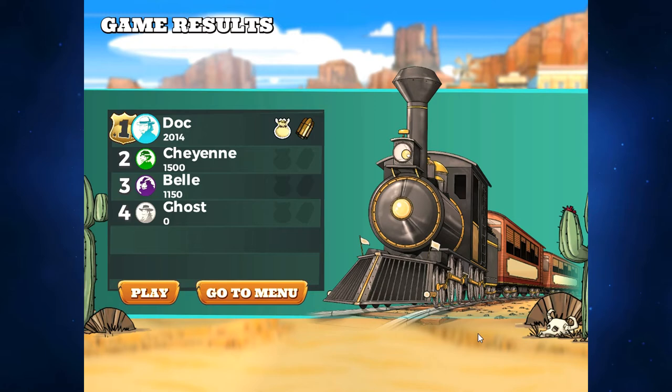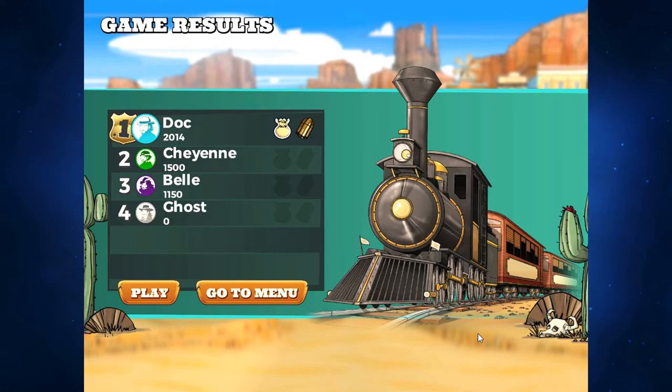Ghost doesn't have any loot so that doesn't matter. We add up the final scores. I hope this little walkthrough gave you a sense that Doc is a very straightforward character to play, but the flexibility cannot be beaten. He is just an amazing character to give you lots of options. Thank you so much for watching - this is Legendary Tactics.